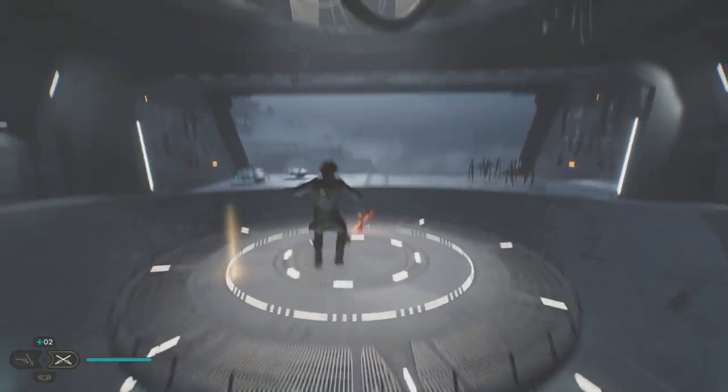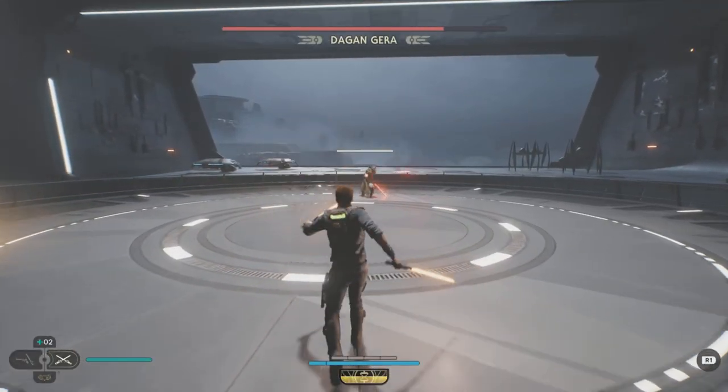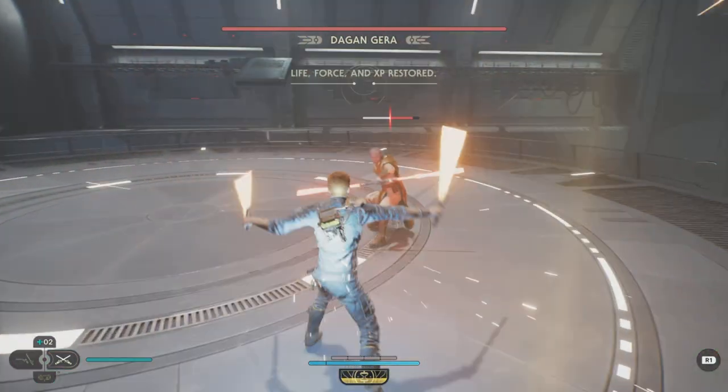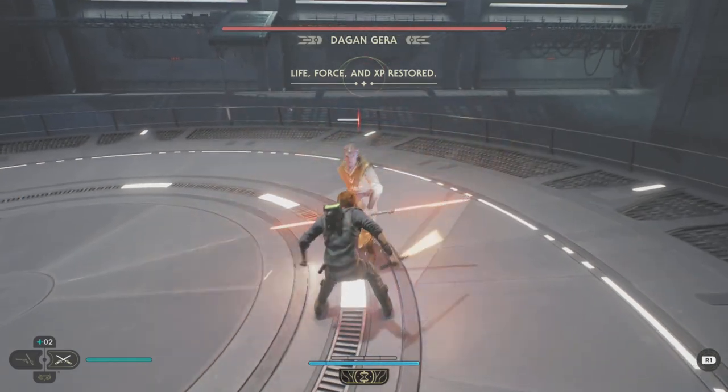Star Wars Jedi Survivor. We're fighting Deegan Gera, the second encounter. Now when he spins his sword around like that, you can deflect it like this. You don't want to be too close to deflect it.